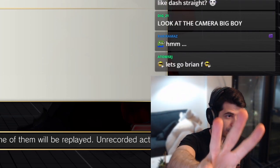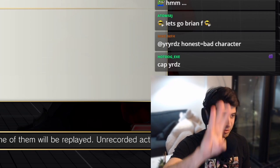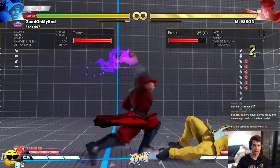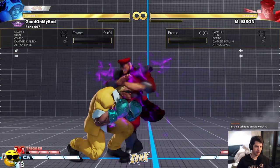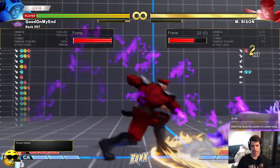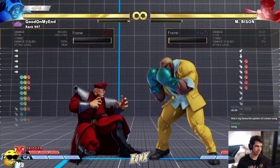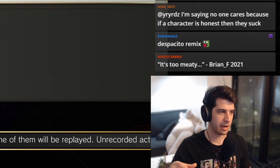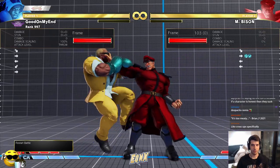We segue to Bison for a reason, because number three on the list is autopilot meaty strings — you need to be using V-Shift against autopilot meaty strings because you can get huge fat punishes. Here's one of the most common situations with M. Bison: back throw into down-forward fierce. It's super meaty — if you try to press your three-frame it will crush counter you for huge damage. If you try to use EX armor that's a no-go, it's too meaty. Even a back dash gets hit — it's at least frame one or two, keeping you locked down and opening up the mind game.